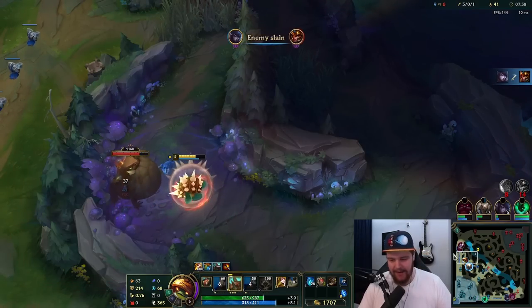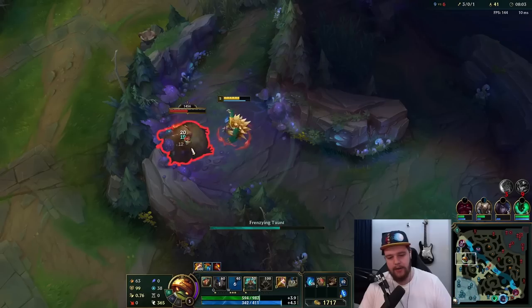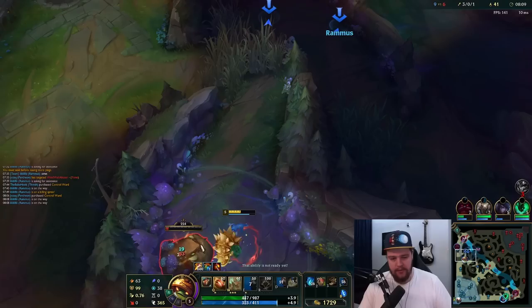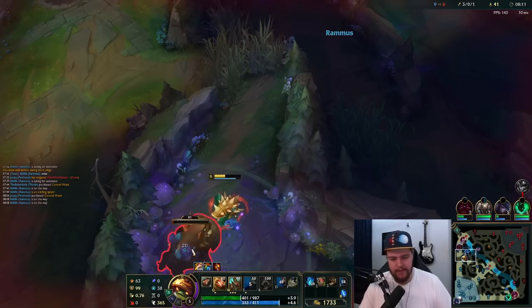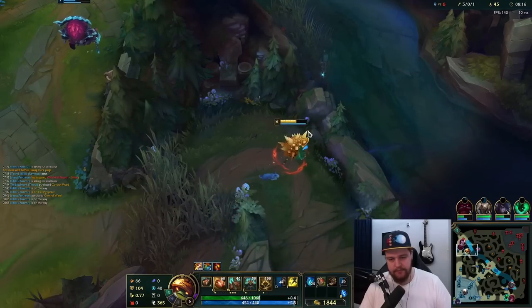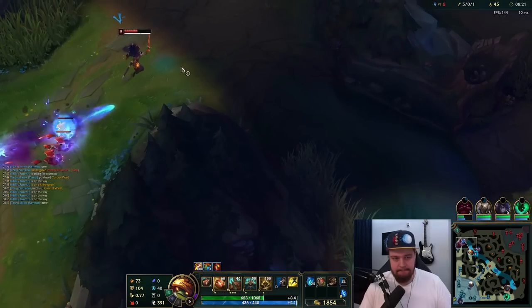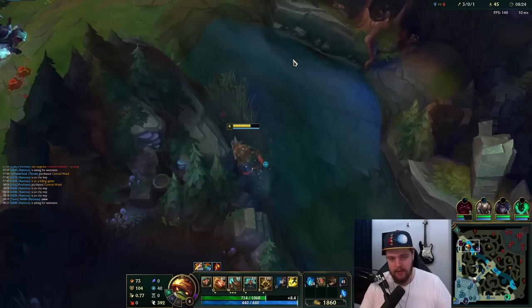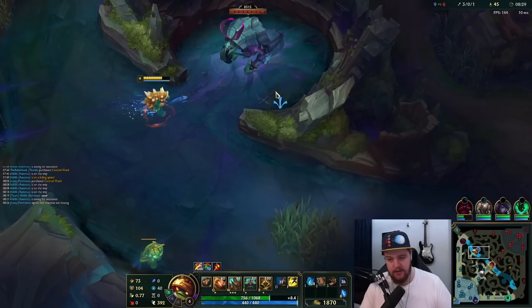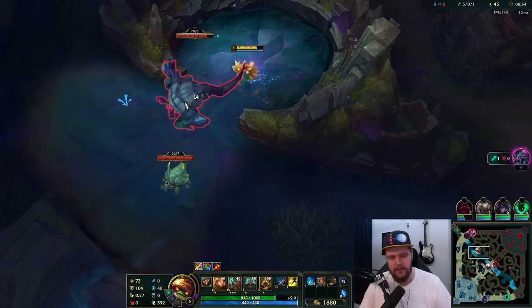I'm feeling this top lane gank quite favorably right now. There is a Rift Herald and I saw Jarvan bot lane, so don't get me wrong I see it, but the top lane is looking tempting. Ganks are good. There's no plant here on my way... Is this warded? Has to be. Fine, I'll just do the scuttle. I could herald here, but Orn is starting to get some pressure and I don't have smite right now.